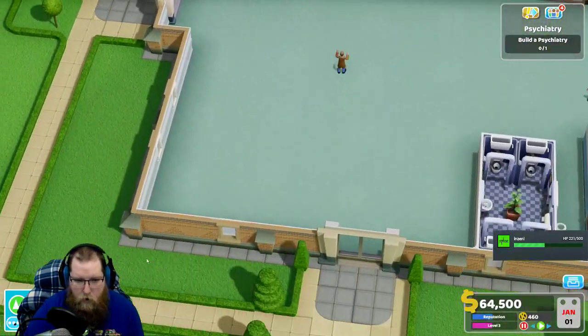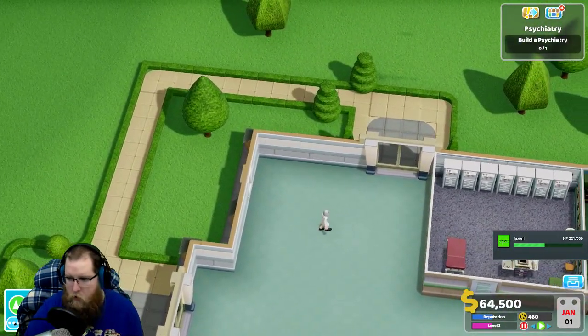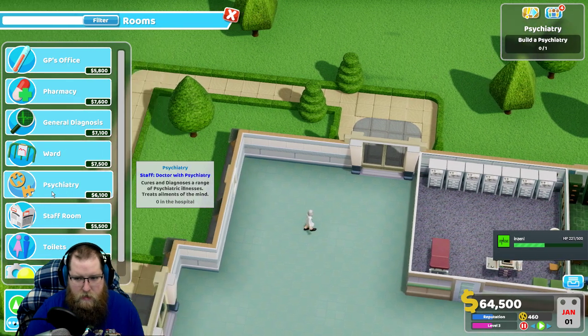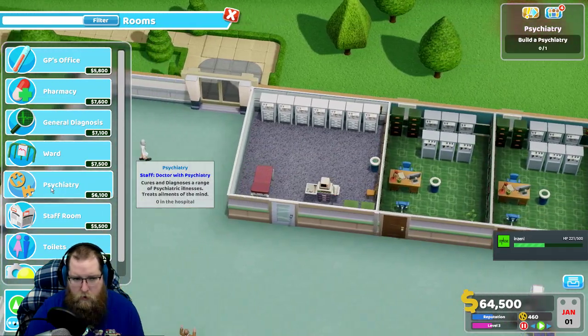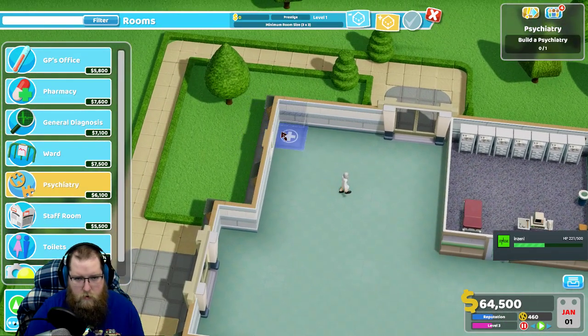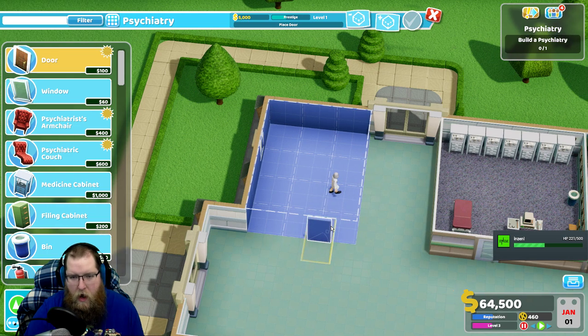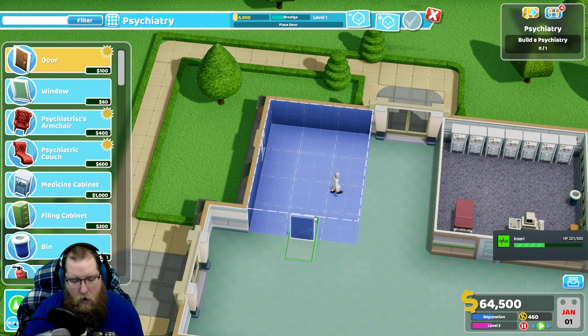That's not gonna work for the ward. I'm gonna need to put the ward over here where I can get a little more room. So let's see, we just did - I know we did not do this one. 3x3. Well the problem was that I want more beds and stuff. I could have made that work, but I want to make it bigger.